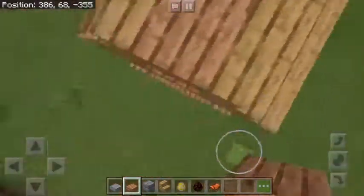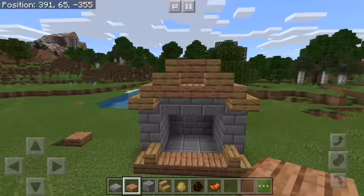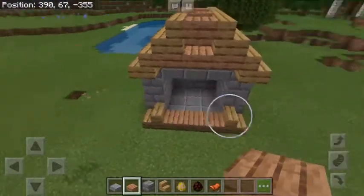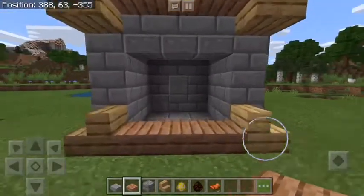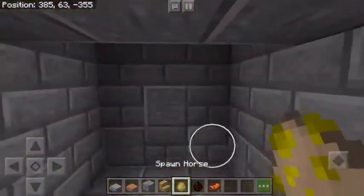I kind of like doing that pattern because it's pretty. So okay, there you have it — you can walk in and the horse thinks he can't get out.